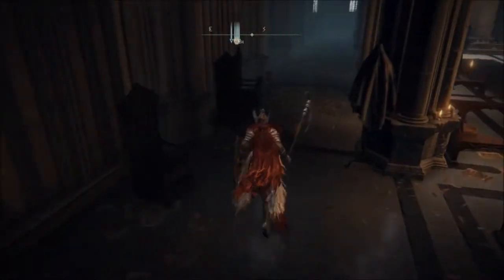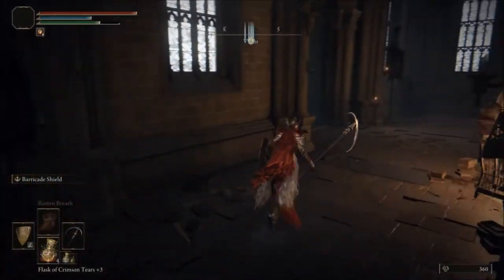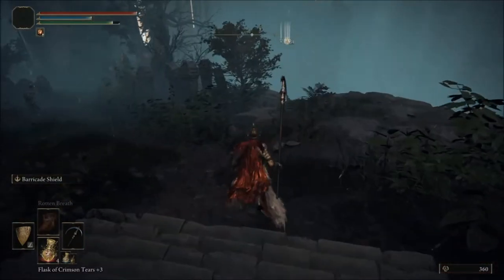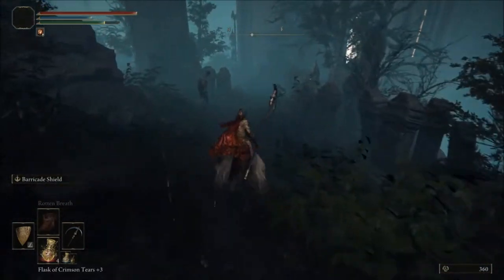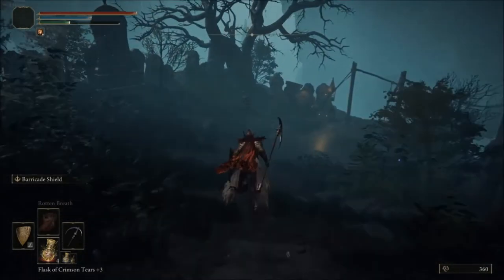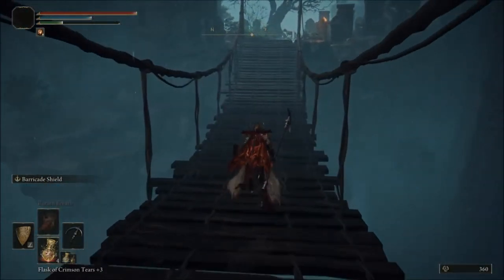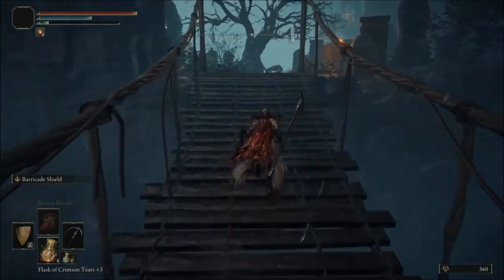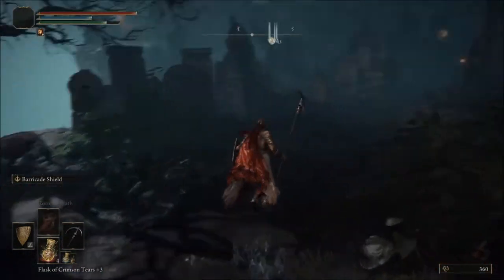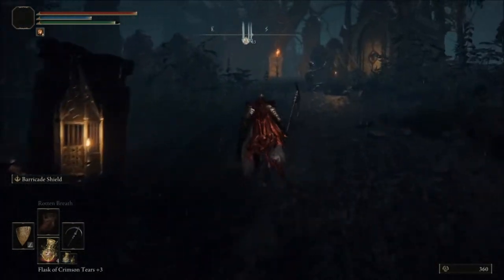Those guys over here are very dangerous — they fell down from heaven. To get Somber Stone 8 it's not really hard, the only problem is that you need to get the key. This area is accessible to you as a low level — even level one. That's what I like about the game, you can go anywhere at a low level.